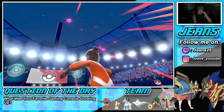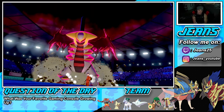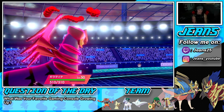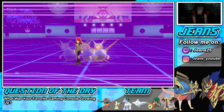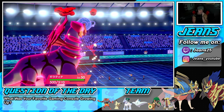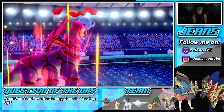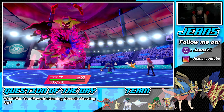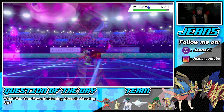I don't mind if Mimikyu goes down because the quicker it goes down, the faster we can get Ice Rider Calyrex in. I just need two to three turns with Ice Rider Calyrex to do tons of work. He goes for Ally Switch, which we handle. I proc my Weakness Policy and luckily went for Phantasm instead of a dragon move — but Phantasm won't take him out outright.